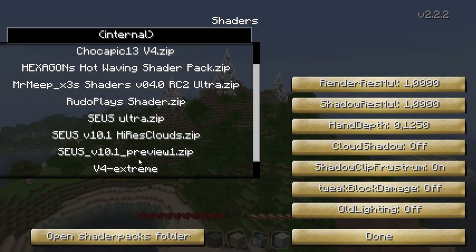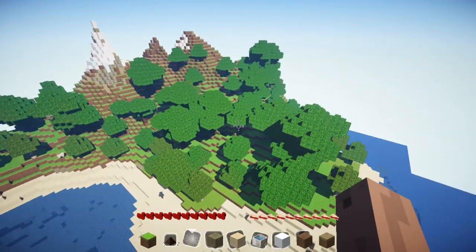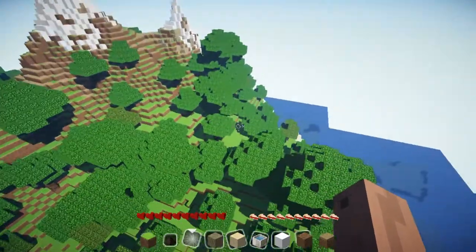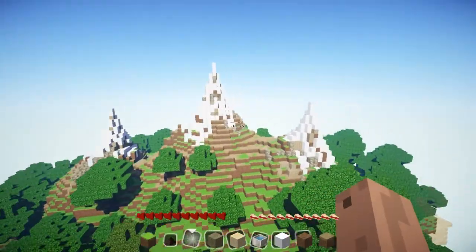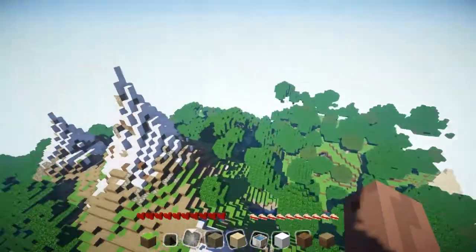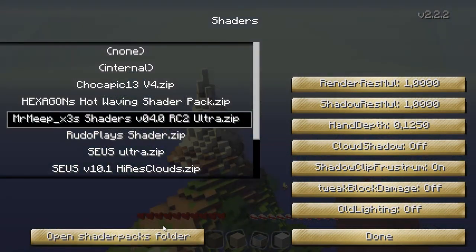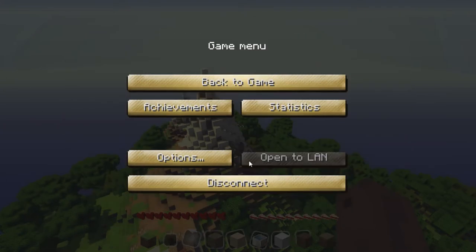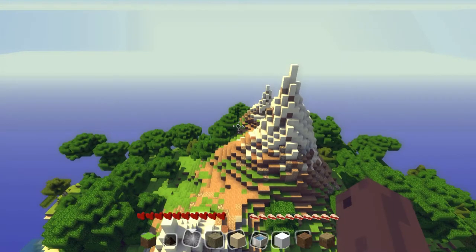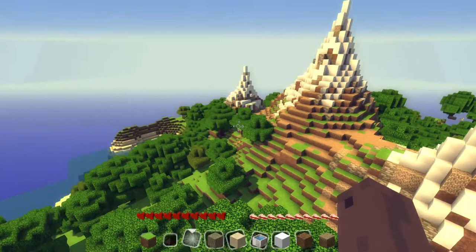Let's try that one. That looks kind of good — yeah, I like that. Shaders. Let's try another pack. How about Mr. Meep. There we go. Oh, that's beautiful! Oh, I like that. It's just so smooth and nice.